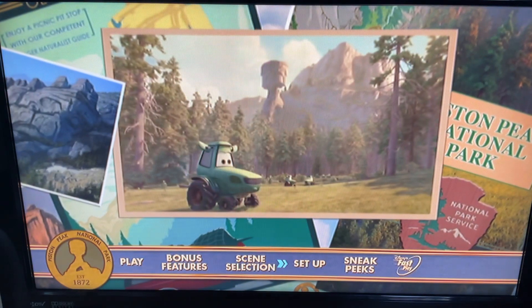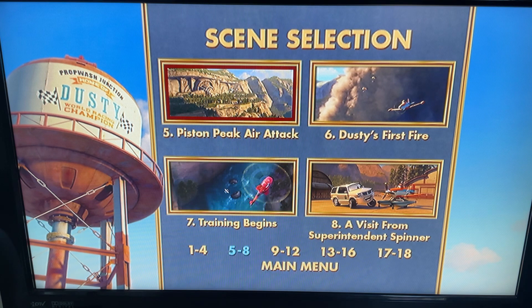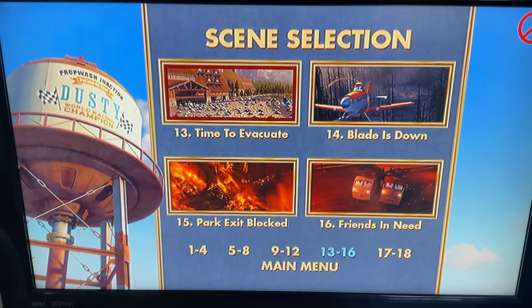We got Scene Selection and here we got: Dusty Soars, Bad News, Dusty Pushing It Too Far, Consequences, Packed Air Attack, Dusty's First Fire Training, Beginnings, A Visit from Superintendent Spinner, Learning More About Blade, Lightning Storm, Party at the Fizzle Lodge, Dusty in Trouble, Time to Equip.